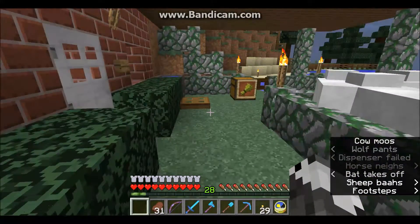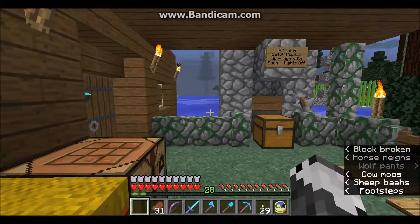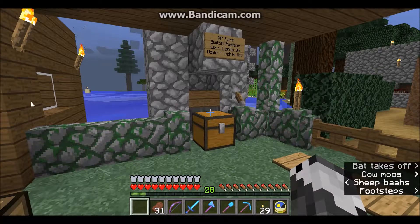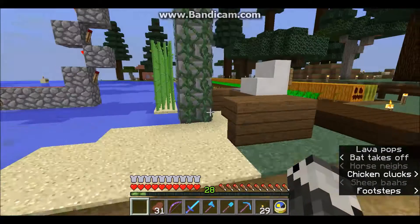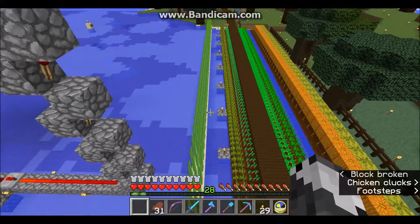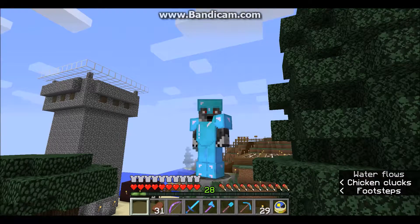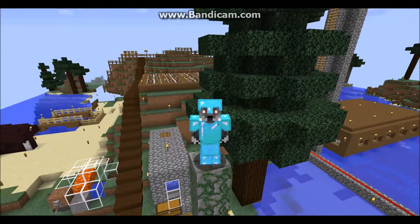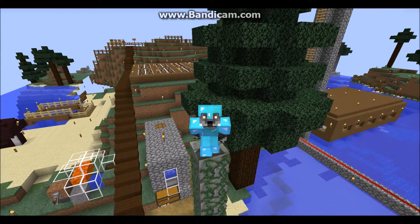The next enchantment I'm going to work on getting is Thorns. I think somewhere out there there's a librarian that has Thorns as an enchanted book — not as pre-enchanted armor. So I'm going to get those Thorns enchantment books, combine them on the anvil to make Thorns III, and then put Thorns III on whatever pieces can take it. I think Thorns can go on all your armor, so I'm going to be all thorny.